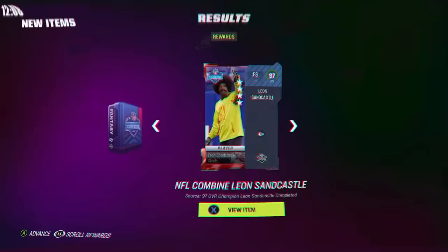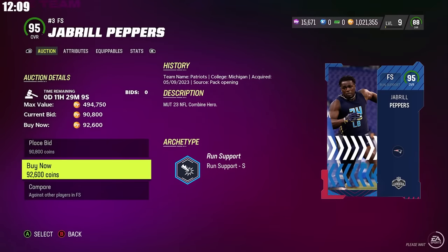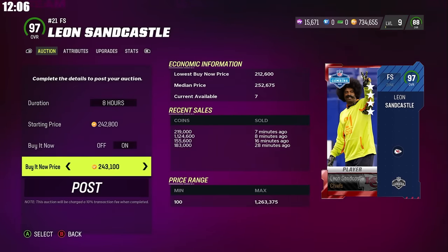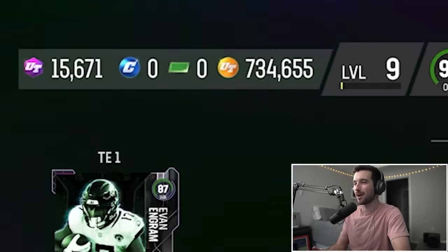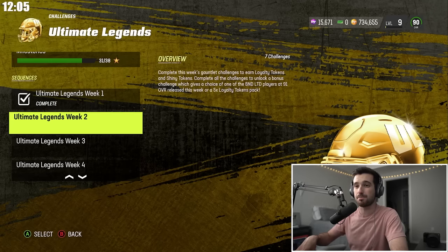I completed a Leon Sandcastle set but wanted to wait until morning to complete the rest of the sets, when there's more Auction House activity and cards will hopefully be cheaper. We got three offensive linemen to add to our team and sold back Leon Sandcastle to drastically cut the cost of those three B&D 95s. After generating best lineup, we're up to a 90 overall with our offensive line cooking. I'll grind the remaining Ultimate Legend solos, go to bed, and in the morning with our last hour we'll buy players to round out our overall.